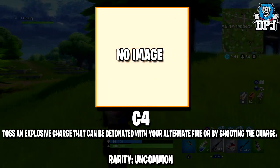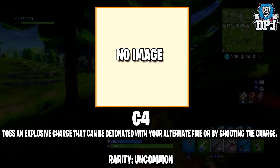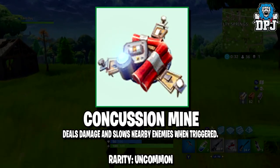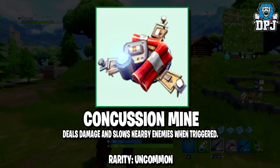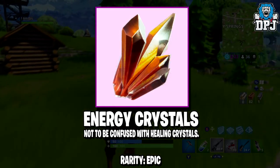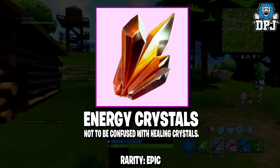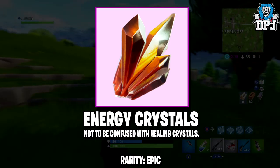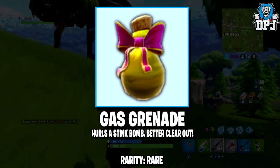Next up we have C4 Tasks — an explosive charge that can be detonated with your alternate fire or by shooting the charge. Rarity here is uncommon. We then have the Concussion Mine, which deals damage and slows nearby enemies when triggered — I'm certain this will be some kind of trap, maybe a wall or ceiling trap. We then have Energy Crystals — not to be confused with healing crystals. Because of the subtitle, I believe these may increase movement speed for a set period of time. Rarity here is epic.